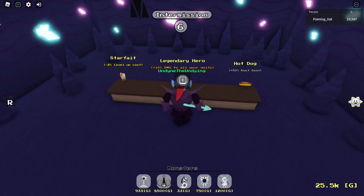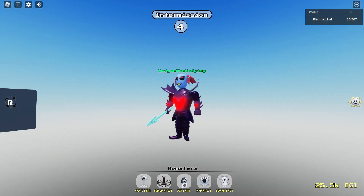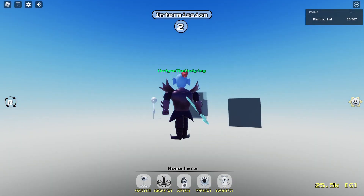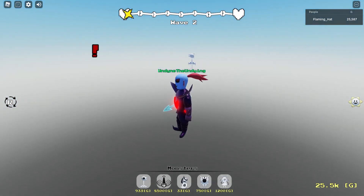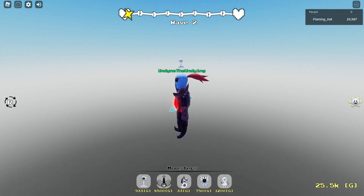It actually took me into the intermission shop. Well, I now have extra damage. I still don't have a map. Were those always there, or is the map finally starting to spawn in?